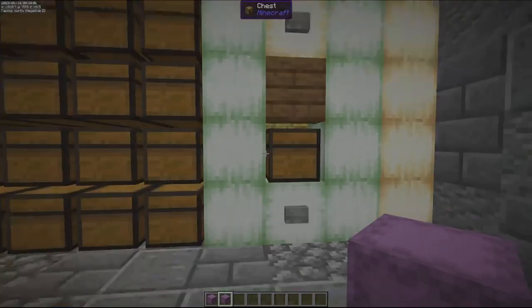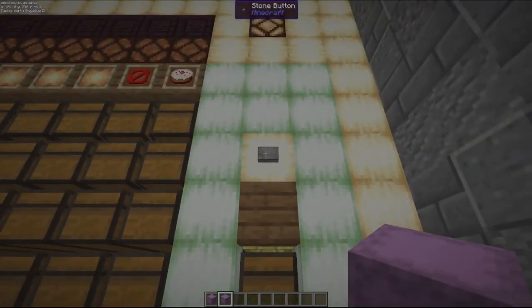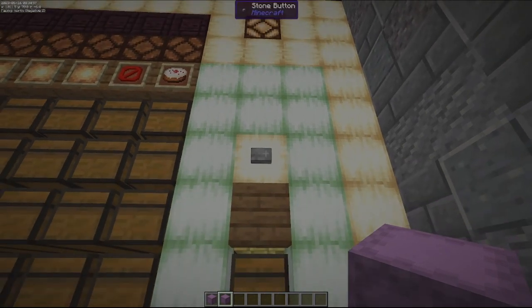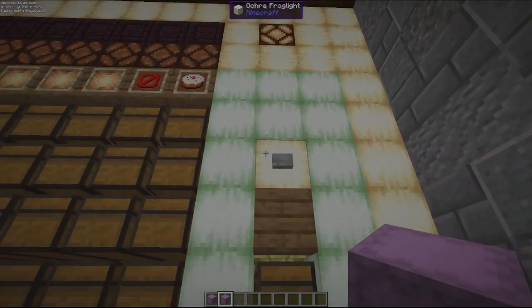I don't remember what that button does, but I think it actually turns it on or off. This button should eject a shulker box, and I can take that same box, put it back in here, and it loads it into the system ready to be filled up.